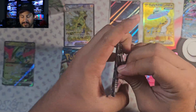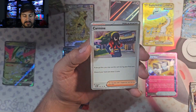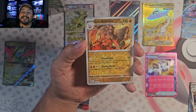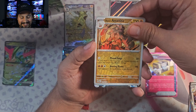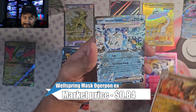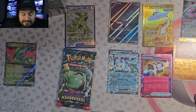Final pack from Walking Wake — what do we have in here? Goldeen, Sandygast, Dreepy, Phoebas, Lucian, Darmanitan, Carmine, Farfetch'd — no Illustration Rare. But we have a reverse of Arcanine — nice! And a Double Rare — it's Ogrepon! Let's go, I'll take that. So that's definitely a hit. We'll put you right there — Arcanine and Ogrepon. How do you pronounce it — Ogrepon? Because it's not Ogre like the Ogre Mask Trainer card. But alright, sweet.